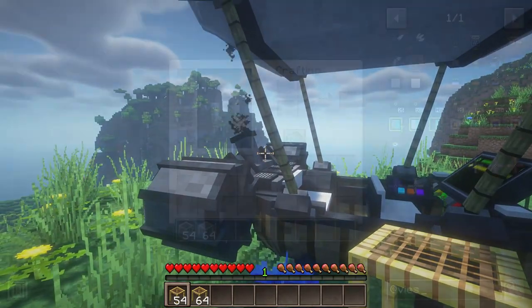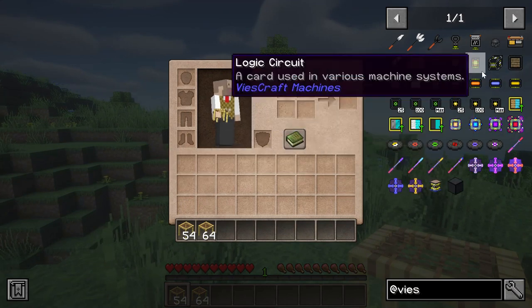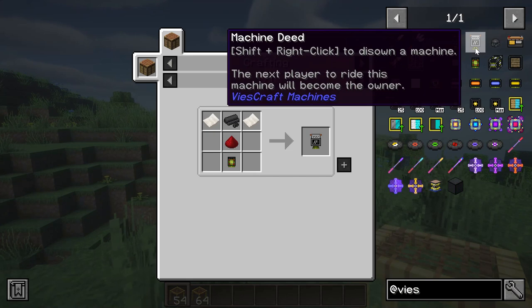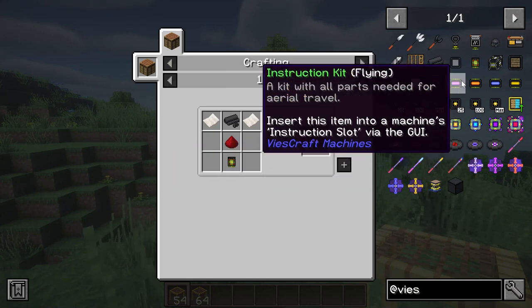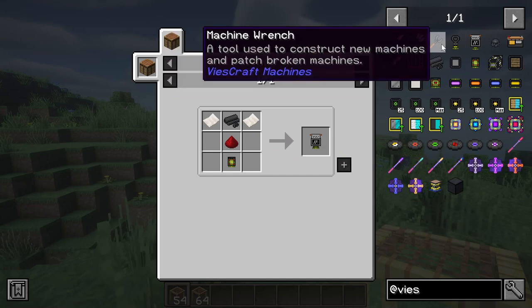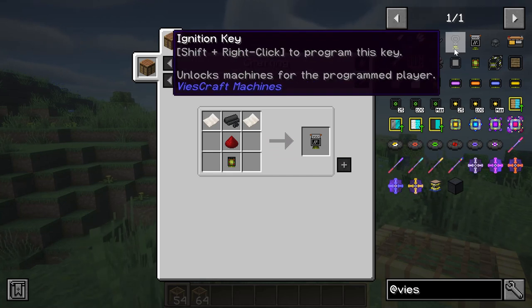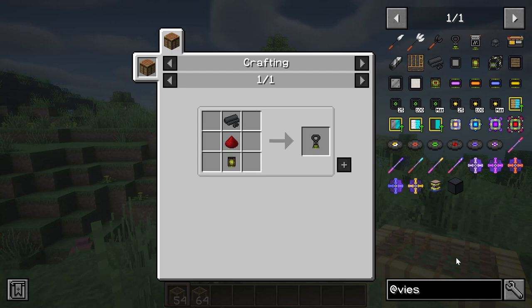For multiplayer worlds, a vehicle can be owned by a given player, and the vehicle can be locked requiring a player-specific ignition key. These are easily crafted. If you're running JEI — and I strongly recommend that you do when using any mod — there is some instructional text in the tooltip for the machine deed and the ignition key explaining how to use them.